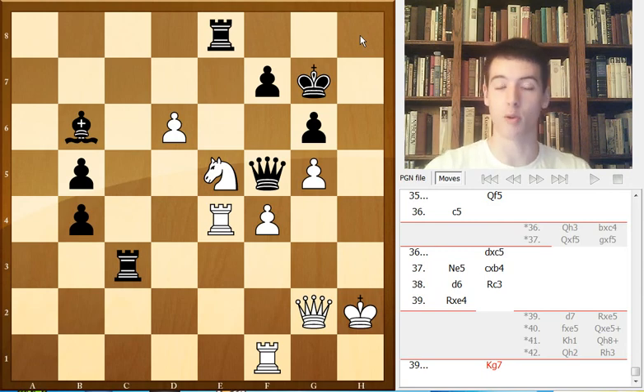A really strong performance once again by Nakamura. White chose the wrong plan in the middlegame — playing f4 at some point. He should have pushed c5 earlier. Black played really nicely by breaking up with b5. All in all a really convincing performance. Thanks for watching and see you in the next video.